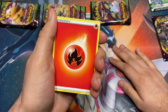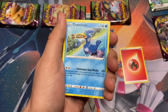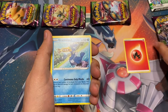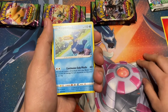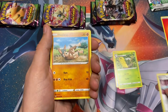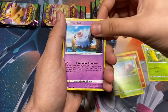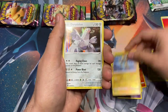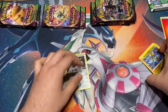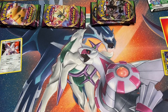You either get a holo, a V, VMAX, or secret rare full art. So we got a fire energy — we'll put the energies over here. We got Cramorant, Silcoon, Sir Fetchd — this is a good card if you play competitive — Mudbray, Slugma, Whismur, Exeggcute, Woobat, Zera Aura, and Duraludon. Our first card is a holo.